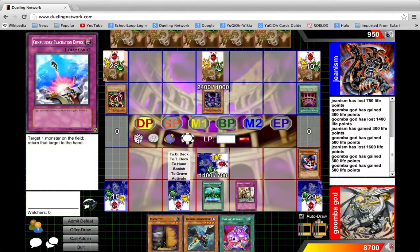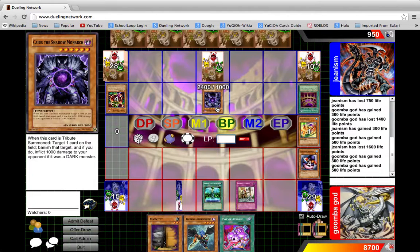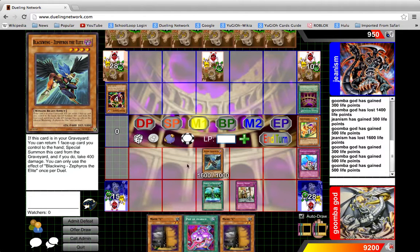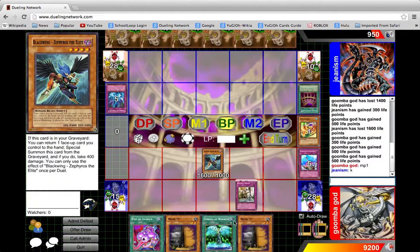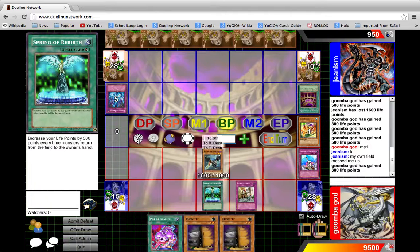Tribute Summon Kaius. We'll banish that. Bye-bye. So I gain 500 again. This deck is a troll. Spring of Rebirth is the big one. Normal Summon this, attack direct. Back to the hand, Special Summon, activate — now attack. Attack for game. So now I gain 300 again, and now Zephyrus comes back to my hand. Good game.